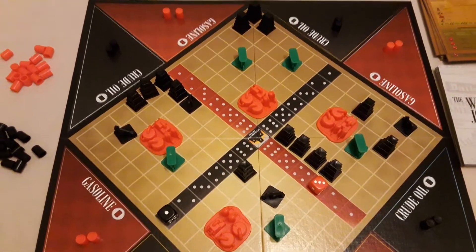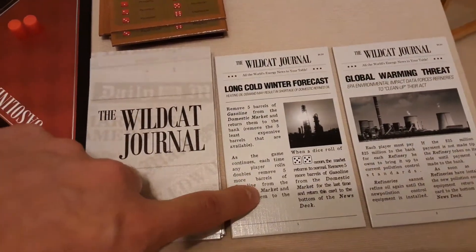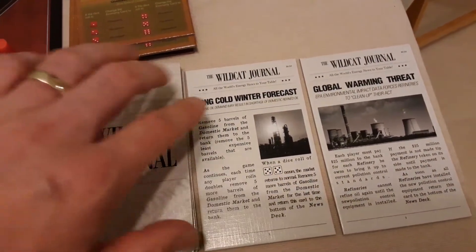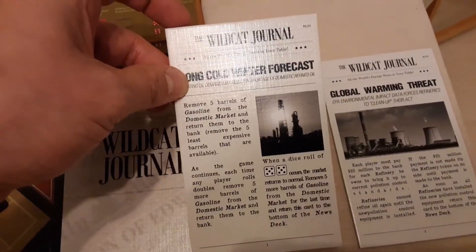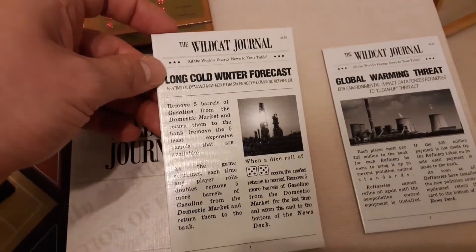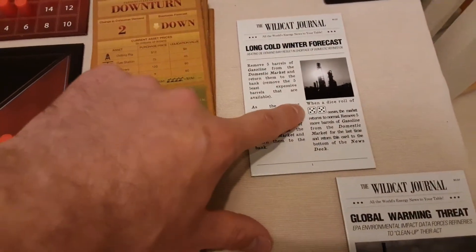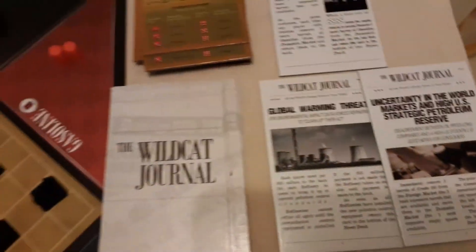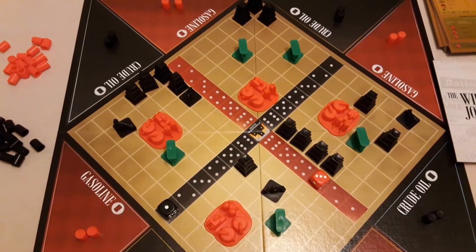Also, if you roll any doubles during this phase, you've got these news articles — you can see a stack of them here. The one most likely to happen if you roll a double 1 or double 3 is at the top, and if you roll a double 6 you'll do the least likely one. There's some really interesting stuff on these — for example, one removes five barrels from the gasoline domestic market because of a long, cold winter forecast. Some stay in play until you meet certain circumstances, such as rolling a double 5, then it goes away and a new one comes out. The news articles keep it interesting and really flex and flow the game.